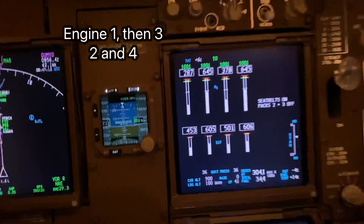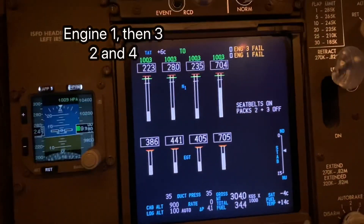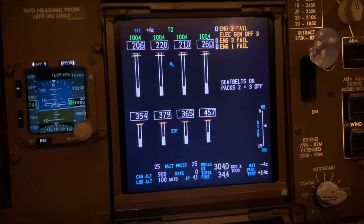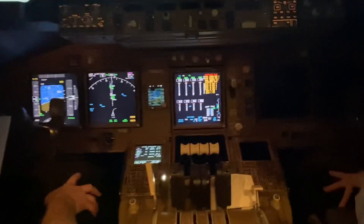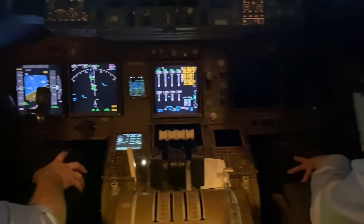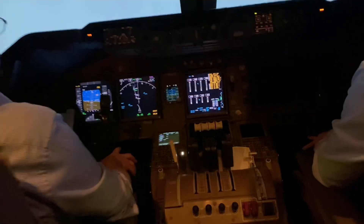Number one engine is failing. Engine one fail. Number two engine is failing. Number three engine is failing. Autopilot disconnect. The aeroplane is now in a turn — it doesn't know what to do — and it's descending. Flight freeze now, so flight freeze.